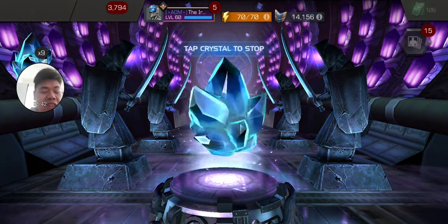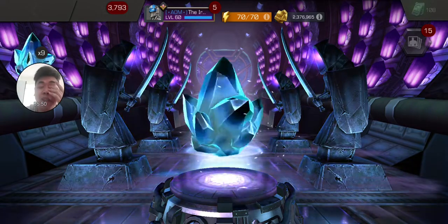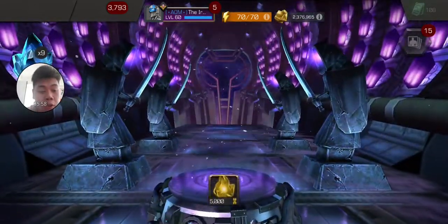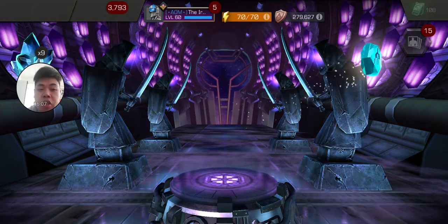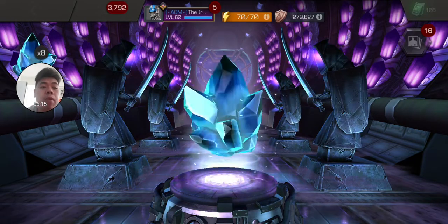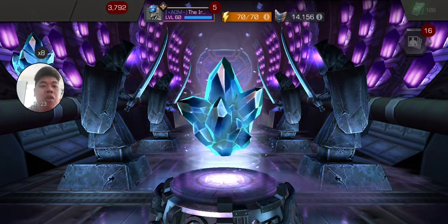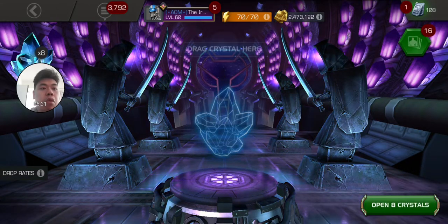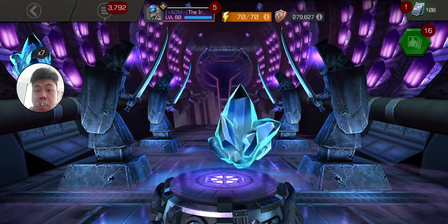I feel like that is average — I have no idea. On my alliance side, someone pulled five-star Thanos, others pulled 10K six-star shards, the worst rewards were signature stones, and a lot of people pulled a five-star awakening gem which is really useful. I'm hoping to get a skill awakening gem. It looks like another 1,000 six-star shards.